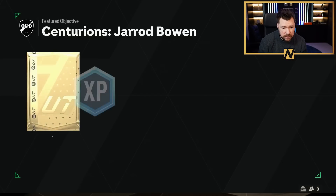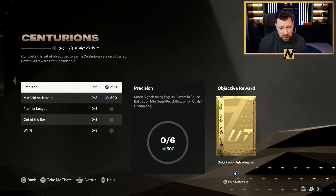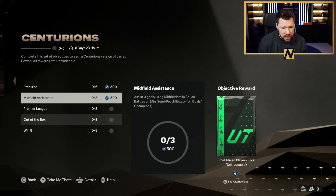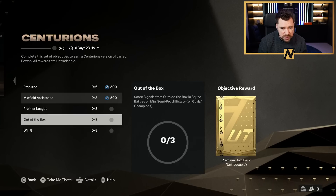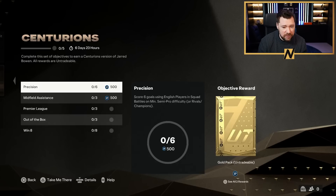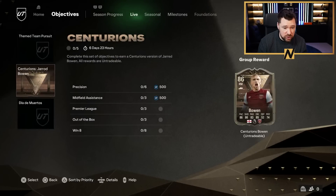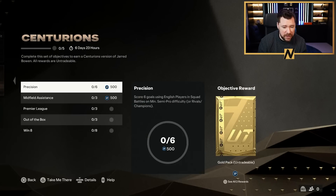There's a thousand XP in here as well, and 500 XP - so there's 1500 XP in Jared Bowen. The objectives are: score six goals using English players, assist three goals with midfielders, score and assist in three separate matches using Premier League players, score three goals from outside the box - no one's going to complete that - and win eight games with three English players in your starting 11.